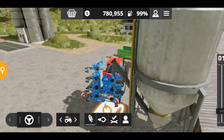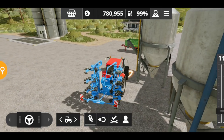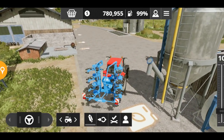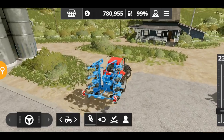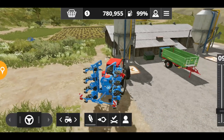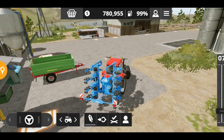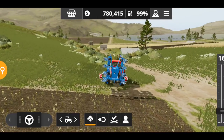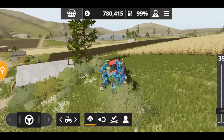We need to fill this up — this is the liquid fertilizer tank, and this is the seeds tank. Hopefully we'll be able to fill our planter from here. The planter is now totally full.